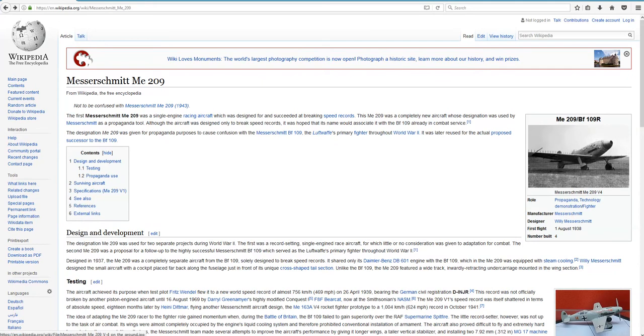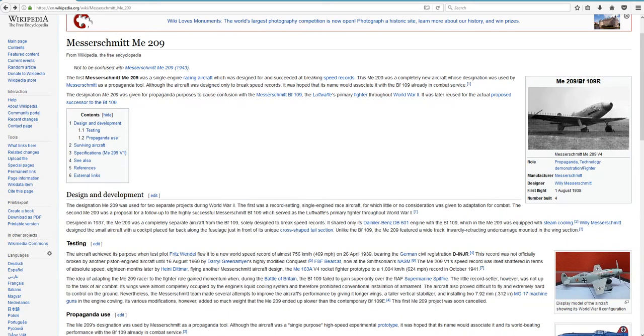The race version, known as the BF-109 V1, was solely built for the speed run. The wings were actually essentially cooling for this massive engine. And when they went to develop the V4 — the plane we have in the game — with that cooling system in the wings, they were forced to only mount two machine guns in the cowling of this aircraft. In doing so, it became the ME-209 V4.